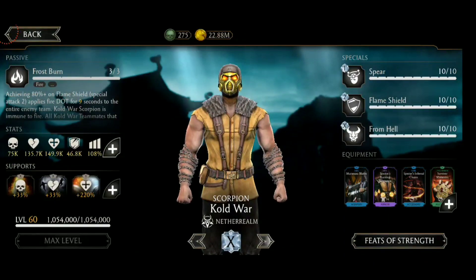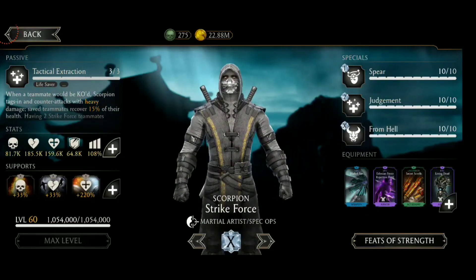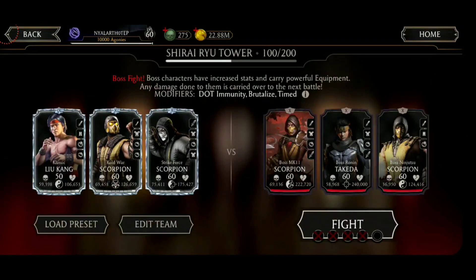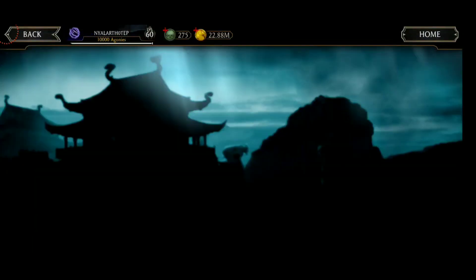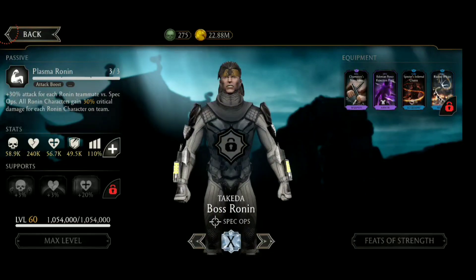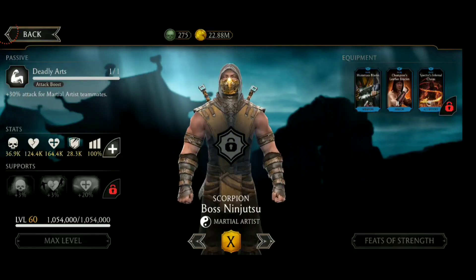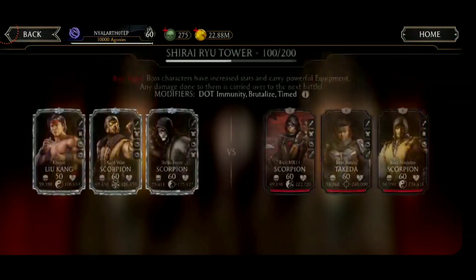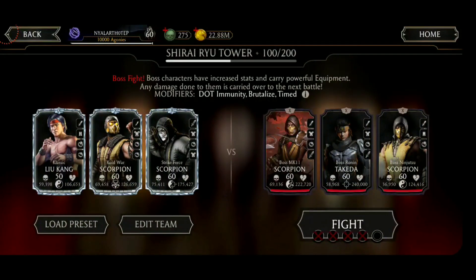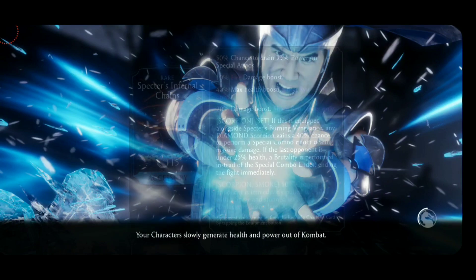Here we have Cold War Scorpion, and here Strike Force. Now let's have a look at the opponents. We can see that Specter's infernal chains are not maxed on this one, same here, but we also have Ninjutsu Scorpion and he does have them maxed out, so that would be the problem.